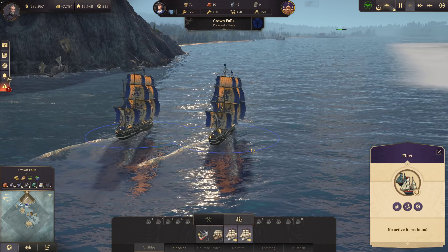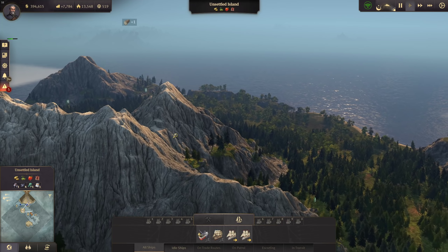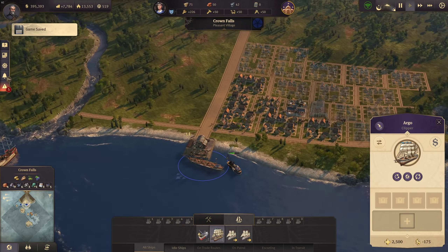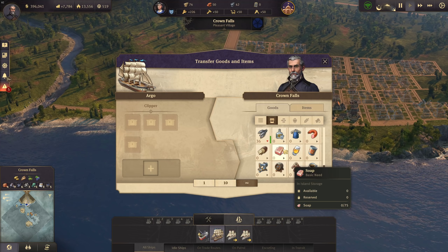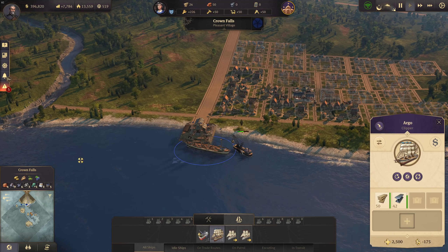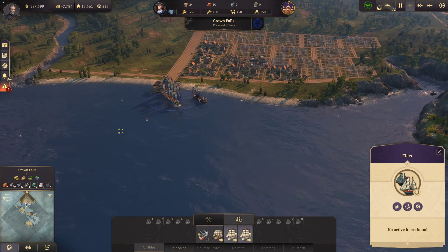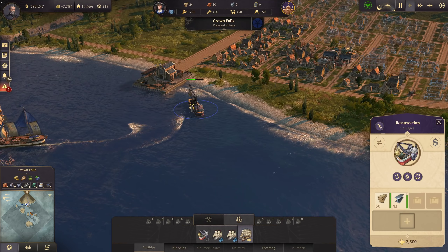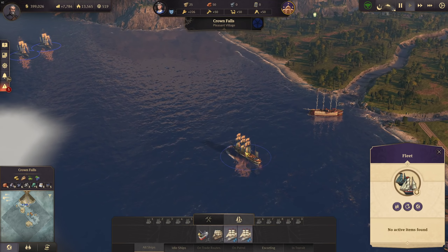For that reason I've sent two frigates already on their way to Crown Falls. While those ships are on their way, we want to get another island or at least two other islands for Crown Falls to supply our big city. Our clipper Argo is in the harbor, so let's add some timber and steel beams and sail down with the escort of my two frigates. Two frigates will definitely be enough for defense.